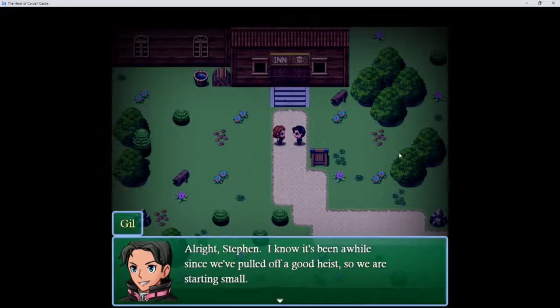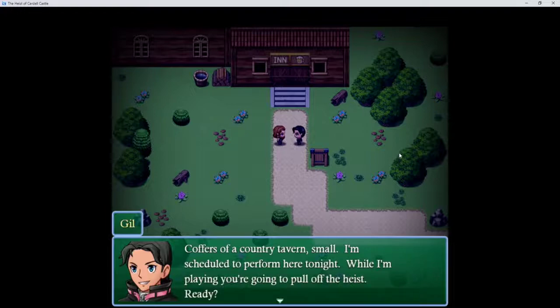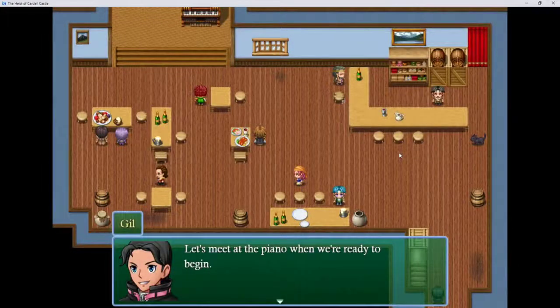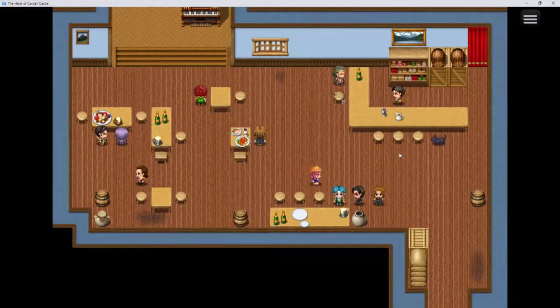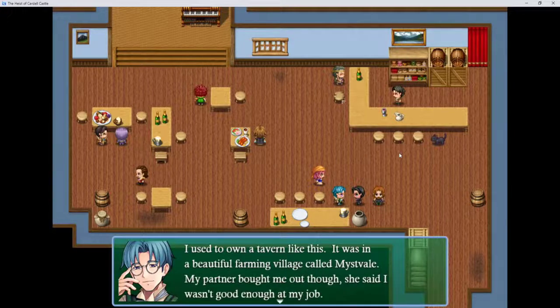Alright, Steven. I know it's been a while since we've pulled off a good heist, so we're going to start small. How small are we talking? Coffers of a country tavern small. I'm scheduled to perform here tonight. While I'm playing, you're going to pull off the heist. Let's meet at the piano when we're ready to begin. Oh God, I move so fast. This tavern looks like a beautiful farming village called Missville. My partner bought me out though — she said I wasn't good enough at the job. This music is so loud though.